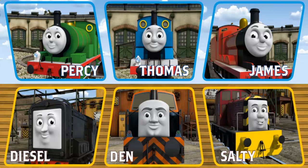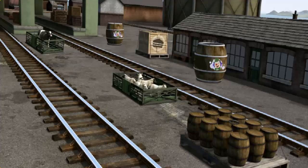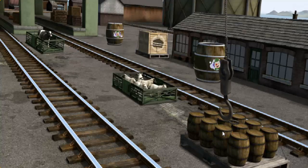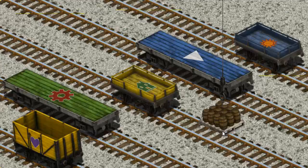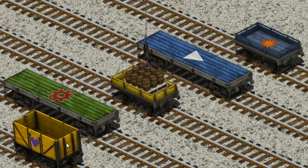Play again. It's a busy day at Brendam Docks. Thomas and his friends have many deliveries to make. Diesel must deliver the water barrels to the steamworks. Help Cranky find... there you go. Let's lift and load. Now the cargo must be loaded. Show Cranky where the yellow flatbed with the picture of... there you go.